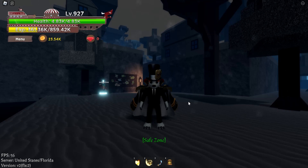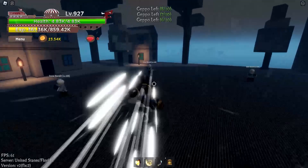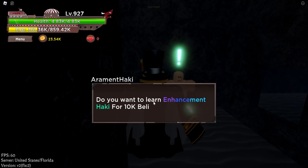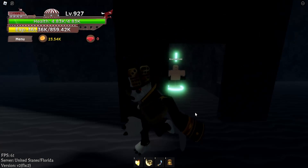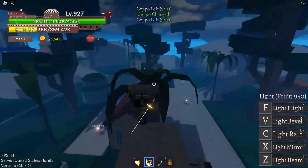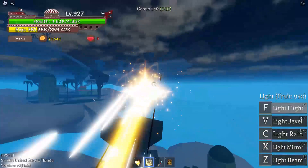Now we're gonna go into the Haki sellers. The first one is for the Busou Haki — let's go to the right side of this island. It costs 10k. Press J to activate it. I don't know if it has full body Haki. Then we're going straight into the Observation Haki on Sky Island. We go into the Ken Haki seller — just behind this tree. It costs 15k.